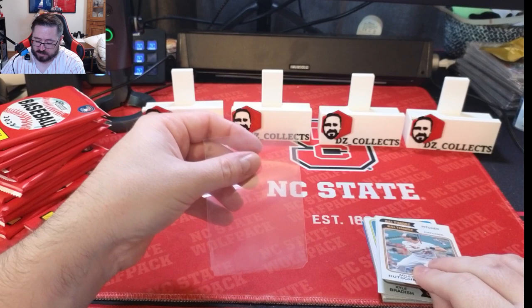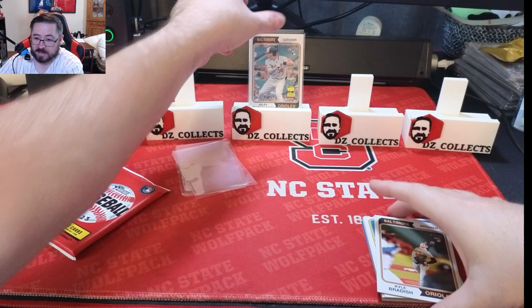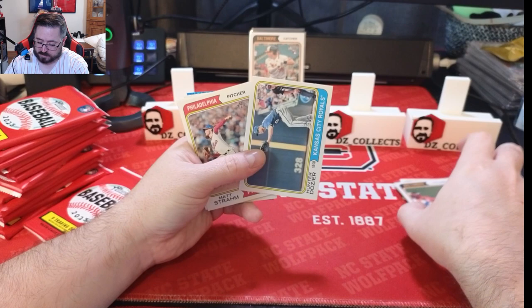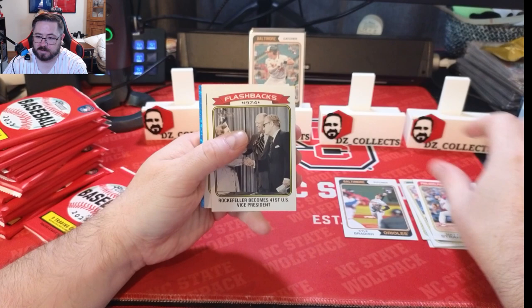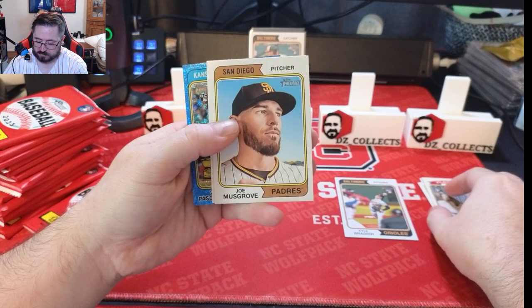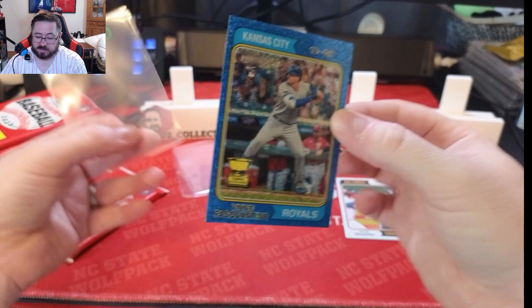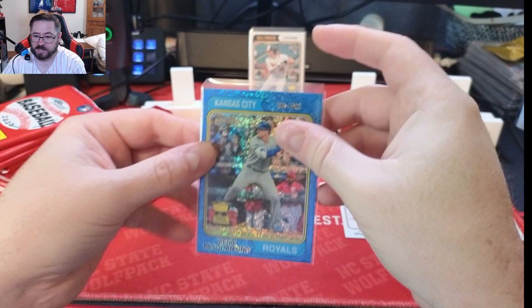We love to see a rookie card — Adley Rutschman — so this is a good sign. Starting the box off with Adley. Kyle Bradish, Jordan Liles, Wander Franco, Hunter Dozier... and hey, a blue sparkle rookie of Vinnie Pasquantino! We hit a rookie in our first blue sparkle. Love to see it.